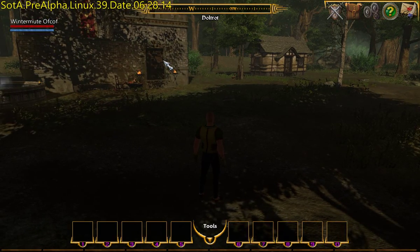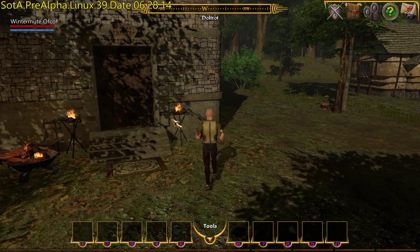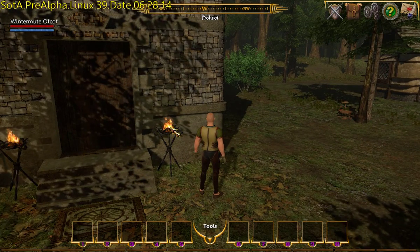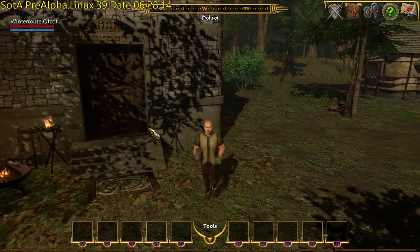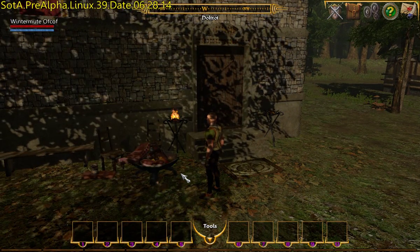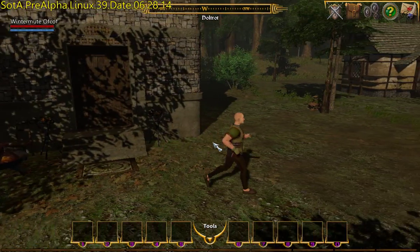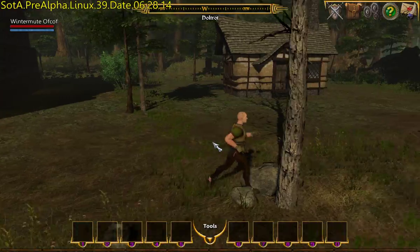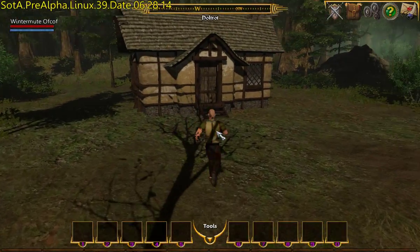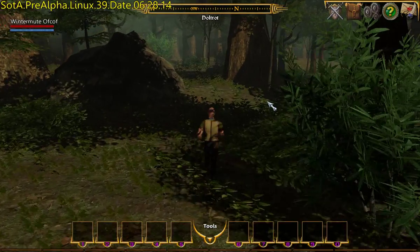Oh, some houses and stuff. The fire. Hey, see if I double click on fires I can put them out. There we go, and it got darker and everything. Very nice. Don't walk into the tree.